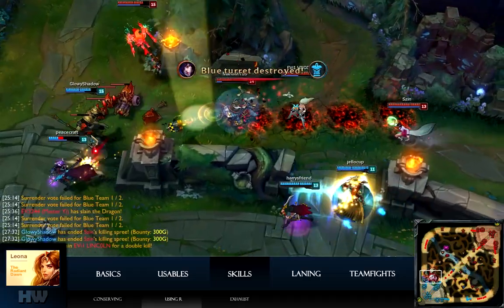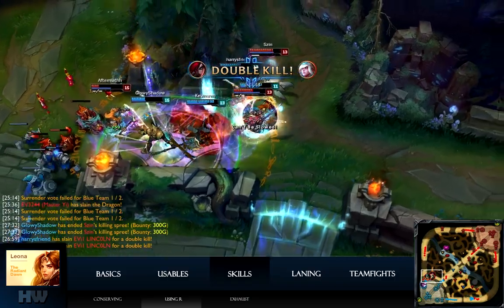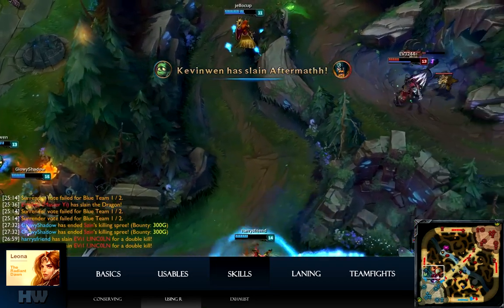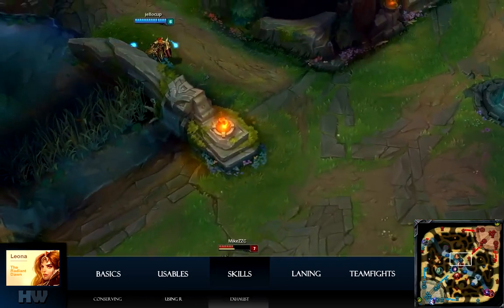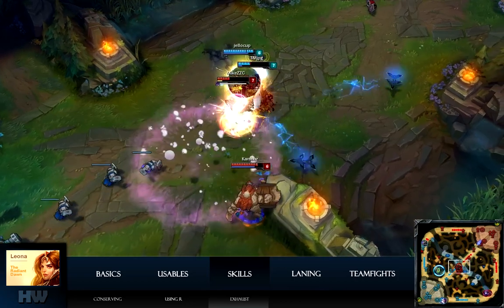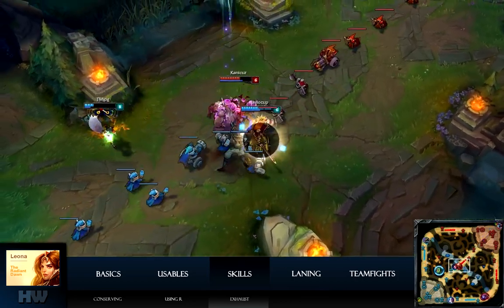Another great use is when an enemy uses their escape to initiate — I clearly capitalized on that mistake and because of our reaction to Corki's misplay, we win the teamfight. Exhaust an enemy before they use their skills. Timing is essential: exhausting half a second earlier than intended can result in less reduced enemy damage and thus a potential death on your team.